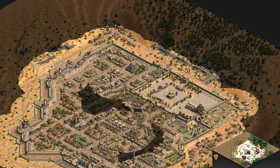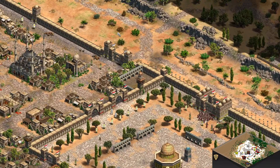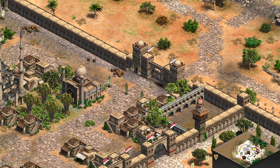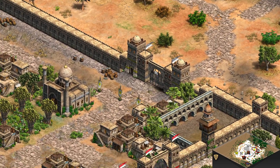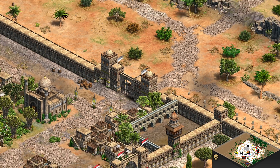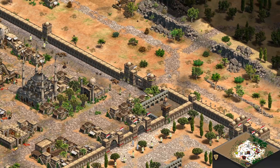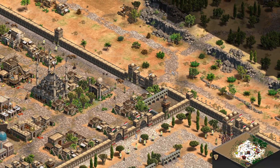The way you bring defenders to their knees is by capturing objectives and defenses. Each defensive structure can be captured or destroyed for different morale values. For example, the Gate of Jehoshaphat has one gate and two towers — capturing it brings defender morale down by five and raises your own by five. Destroying the gate permanently brings defender morale down by five, plus two more per tower destroyed.